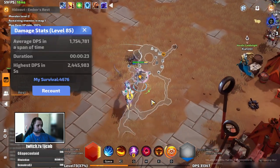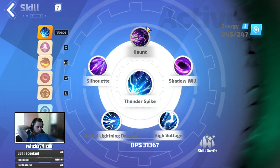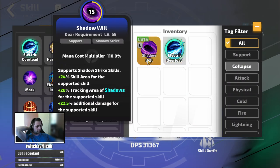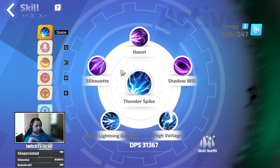And that's it - skills: Thunder Spike is the recommended one. I added Shadow Will as last instead of Electric Overload because this increases the area, so it helps you clear the trove faster since you cover more space as you are moving around. That's why Shadow Will instead of the other one.